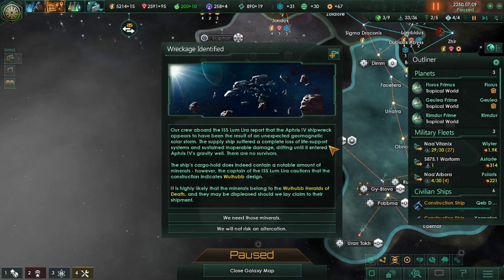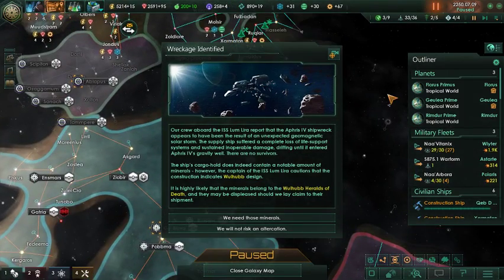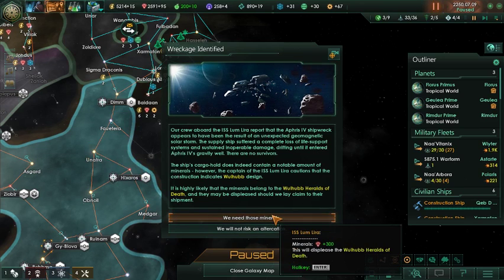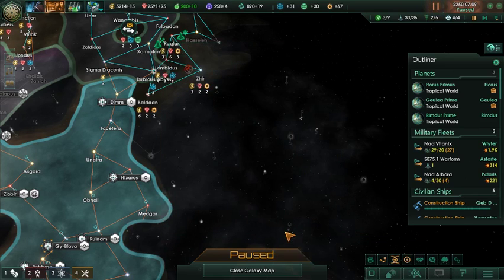This is a freighter belonging to the Heralds of Death, our natives who hate us anyway. If we keep it, we get — I believe it's 300 minerals — which is not worth a thing. If we give it back to the people who want to wipe us out anyway, they like us more. This is one of those few times when this one kind of backfires on itself, so we're going to go ahead and give it back.